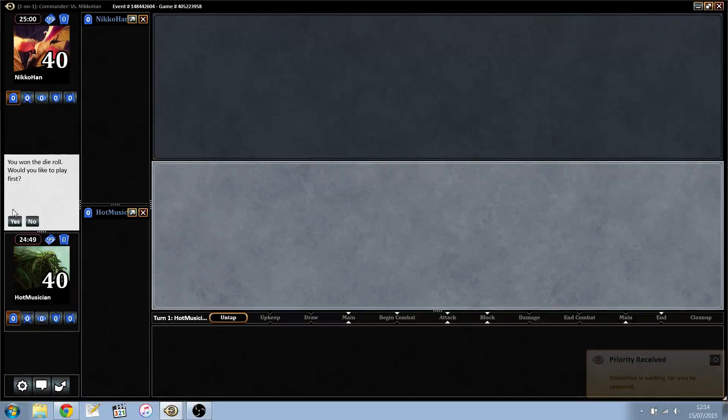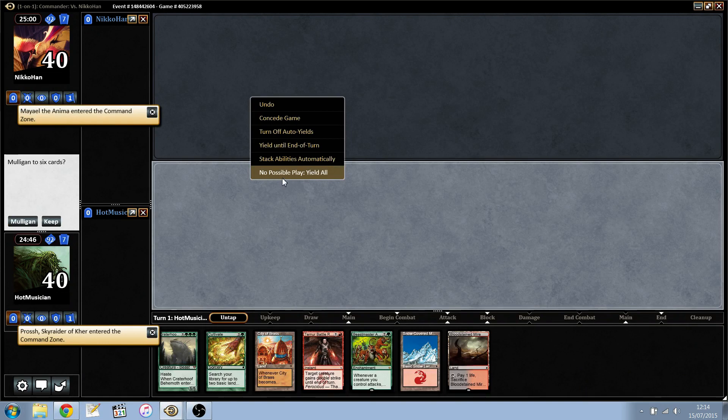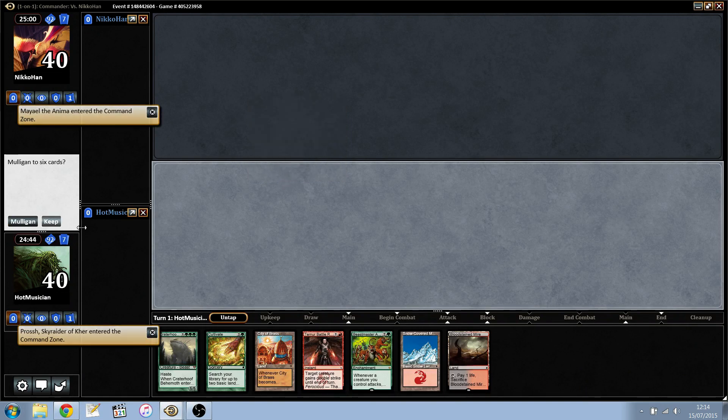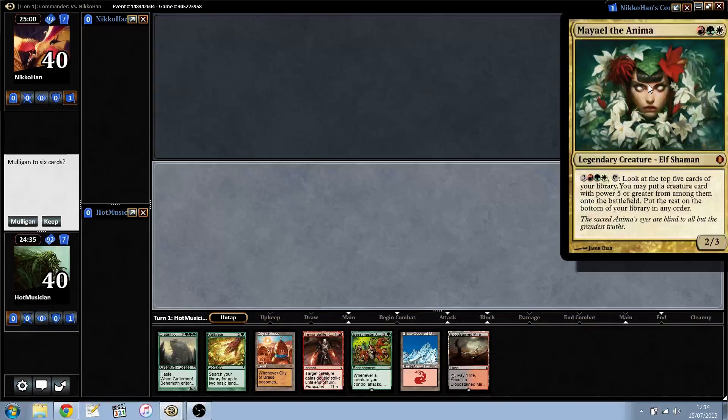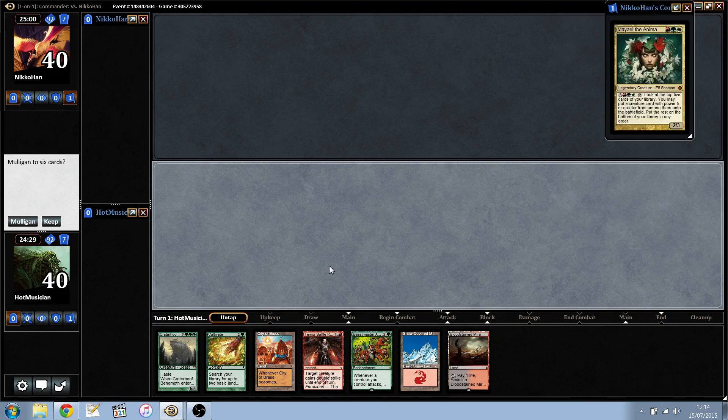Hello again. Hot Musician here with another EDH game using our commander Prosh. This hand is pretty slow. Let's check our opponent — they might ramp into fat creatures, but that doesn't really stop us, so I think we're going to keep this hand.